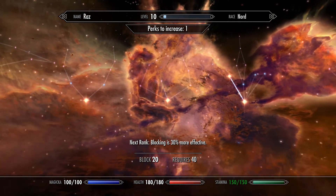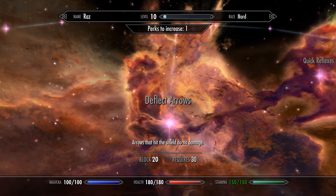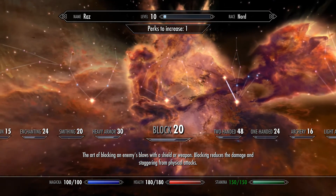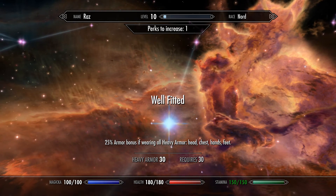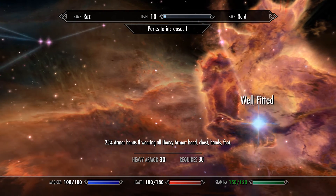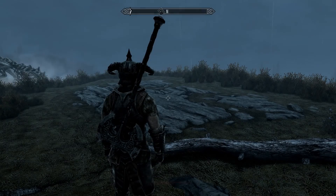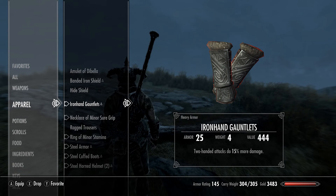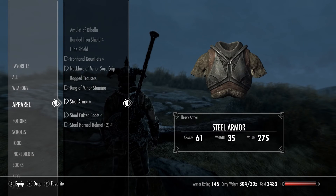Let me go with the heavy armor. Blocking is 35% more effective. 25% armor bonus when wearing all heavy armor — yeah, that's pretty fucking good. Head, chest, hands, feet — heavy armor. I'm pretty sure I'm doing that. Let me double check. Hands heavy, chest heavy, steel heavy — everything's heavy.